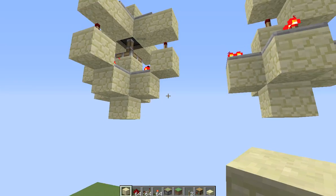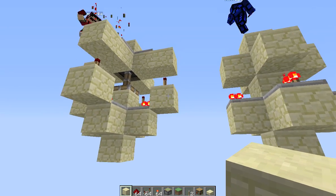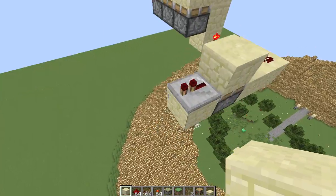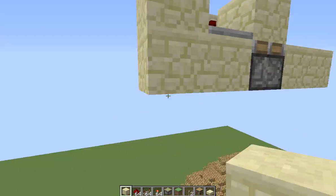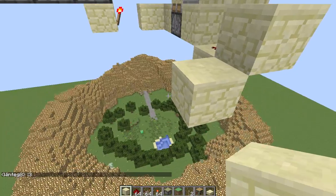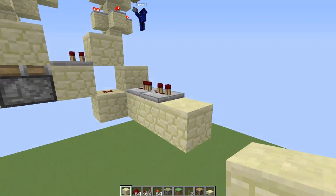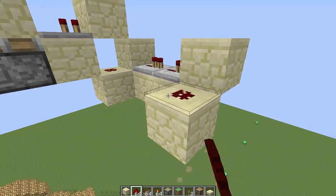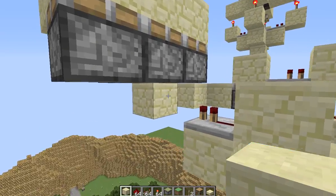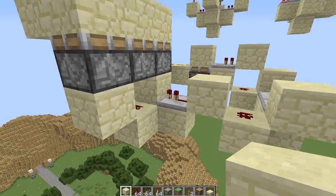Let's go ahead and do the bottom. This repeater's going to go down into redstone there, and then that's going to go into a block into two repeaters — make sure these are both on one. It's going to go into a block, into redstone, into a block, into a repeater. That repeater's going to go into a block, into a dot of redstone, and then into a block.